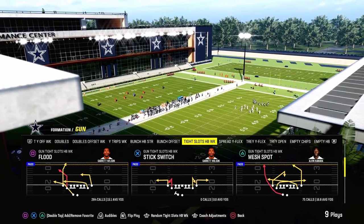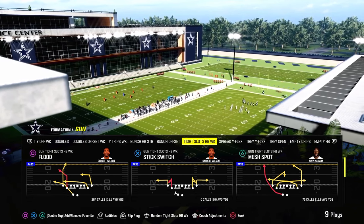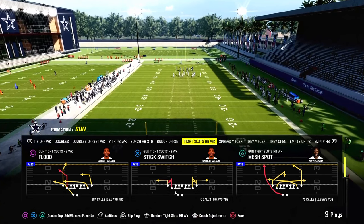What's cool about the Bears Offensive Playbook is it combines Tight Slots Halfback Week with Bunch Strong Offset, which are two of the best formations in this game. If you want to get that full E-Book, all you got to do is join the Patreon today.